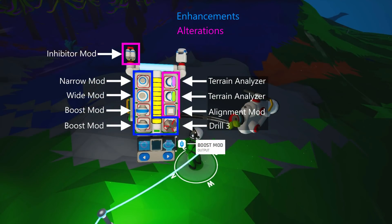So what types of mods do we have? We can roughly divide them into two categories: enhancements and alterations. Enhancements don't change how the Terrain Tool works, but they do change its performance — these include the different drills, the wide and narrow mods, and the boost mod. Alterations change the very nature of the Terrain Tool and transform it into something entirely different — these include the inhibitor mod, alignment mod, and Terrain Analyzer.